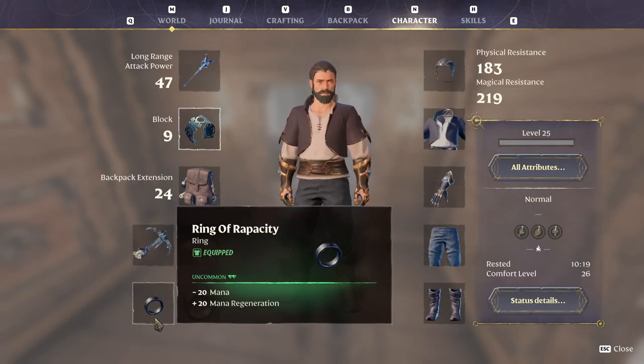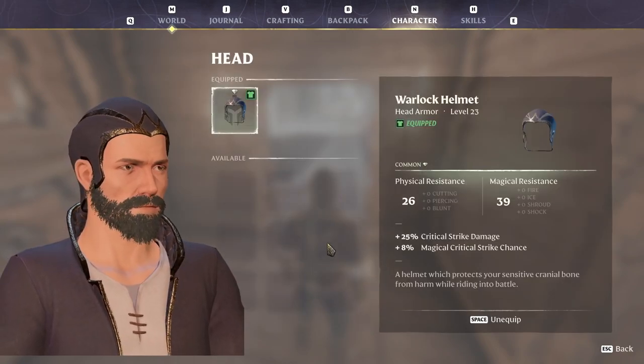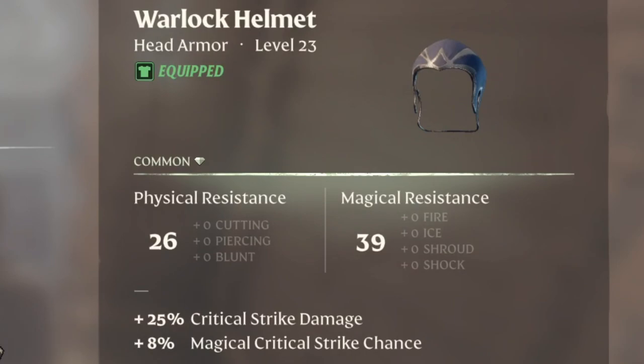The rings I use are the Ring of Rapacity, which provides massive mana regen at the cost of 20 mana, and the Ring of Health for 50 bonus health and 4 health regen. The headpiece I use is the Warlock Helmet — the stats of this headpiece will greatly improve the fireball's damage when we land a critical hit.